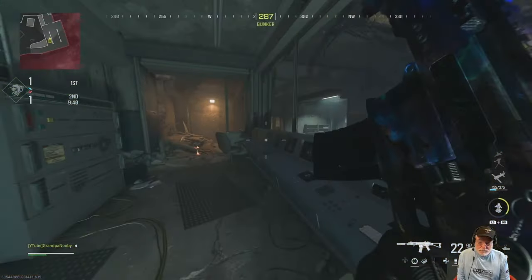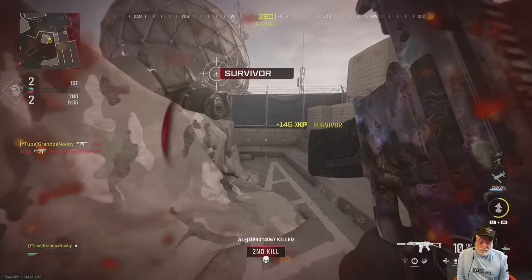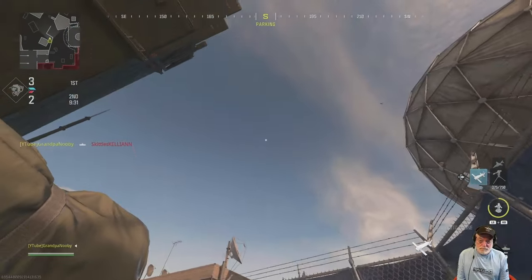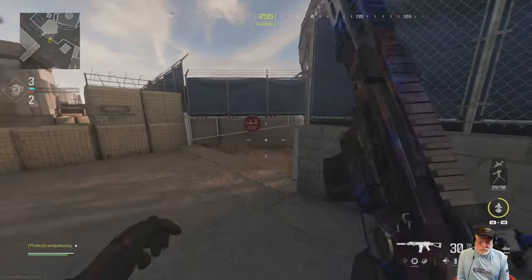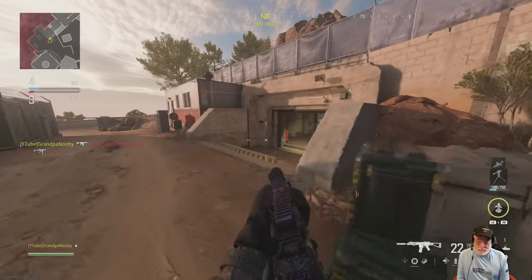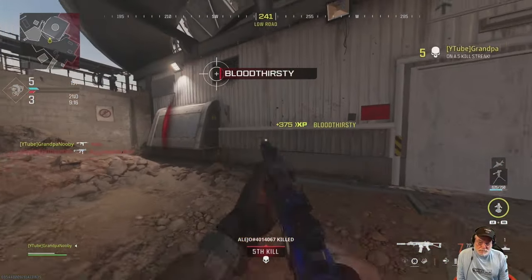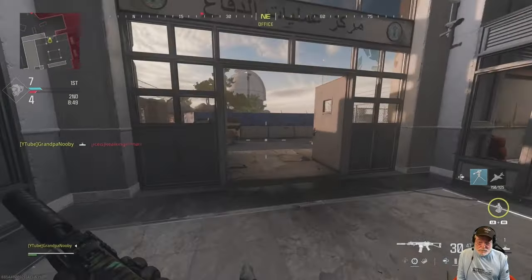If Breenberg is an in-your-face map, the Dome is twice as in-your-face. I was a little concerned that maybe the Hemlock wouldn't perform well on this map — but it does perform quite well. There's another remote turret.